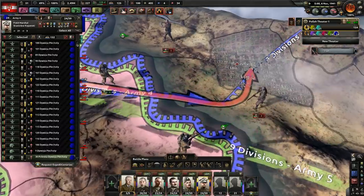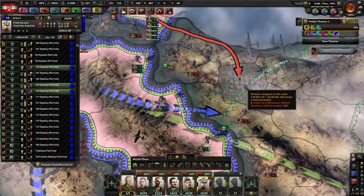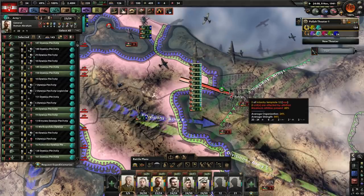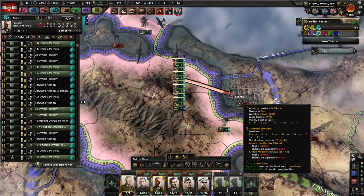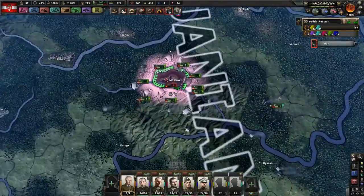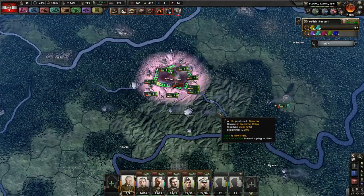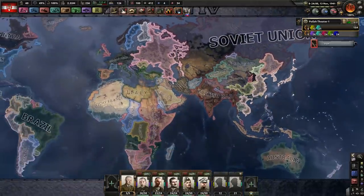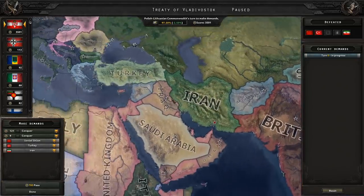Don't let him join up. Almost got it — almost got it. We're taking attrition but whatever. Capital down — now I think we end it. This should work. Take Moscow — that should be the capitulation of the Soviet Union and the end of the war. And Iran is available for conquest — sweet!